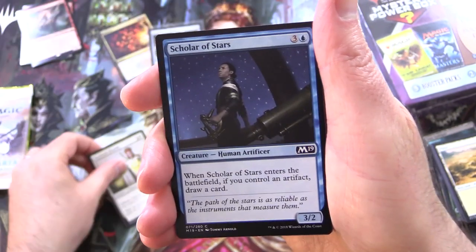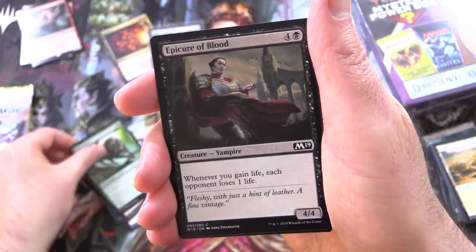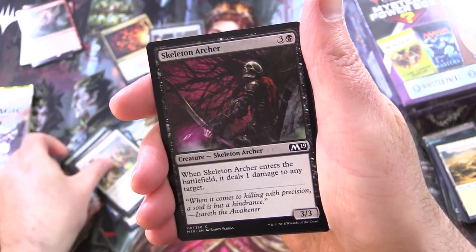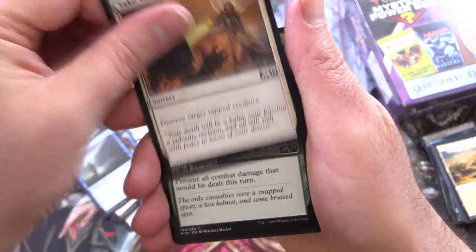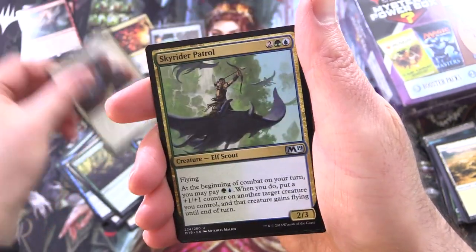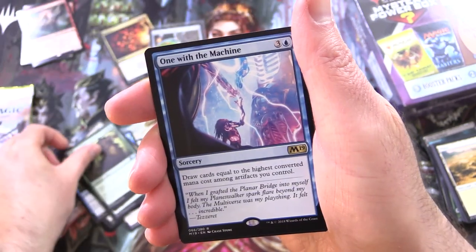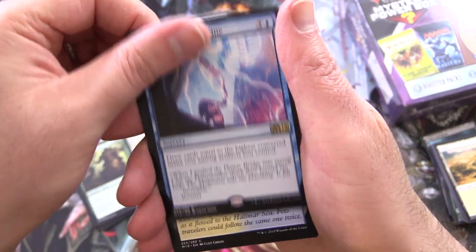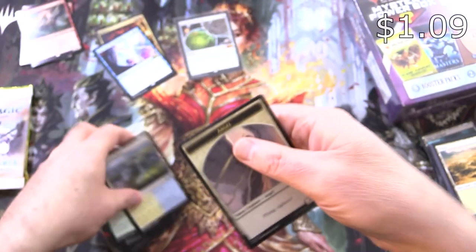We've got Daybreak Chaplain, Scholar of Stars, Tormenting Voice, Oaken Form, Epicure of Blood, Gallant Cavalry, Skeleton Archer, Wall of Mist, Take Vengeance, Root Snare, and the uncommons: Aether Shield, Artificer, Skyrider Patrol, Vigilant Bailiff, and One with the Machine. Something a little less crazy there — a Meandering River and an Angel Token.